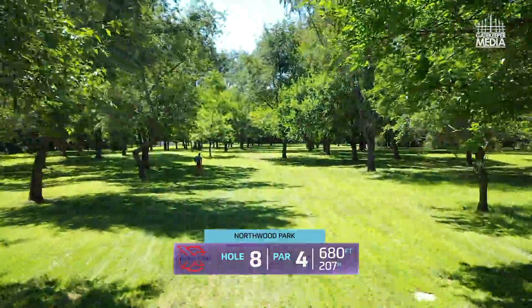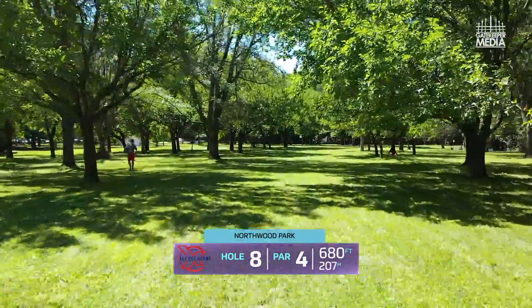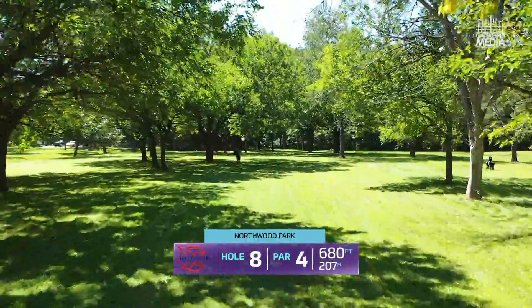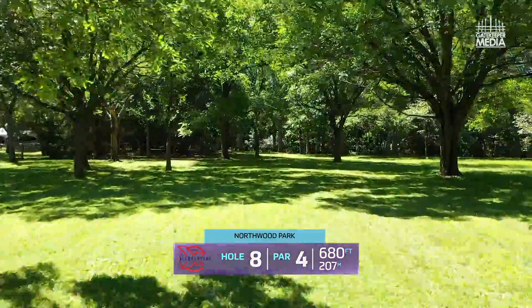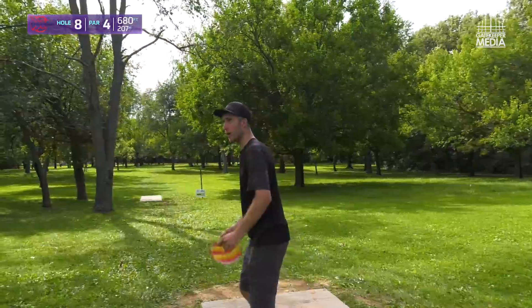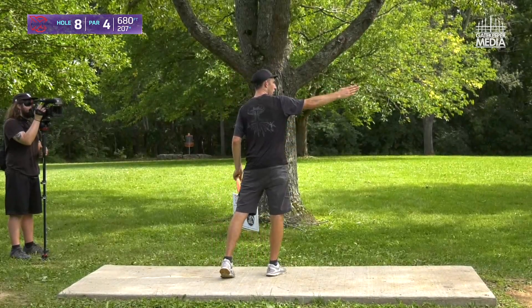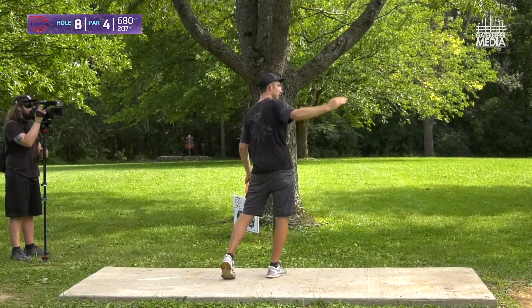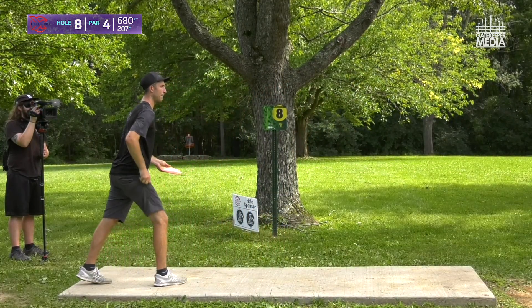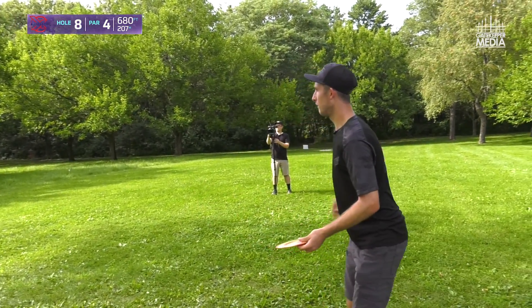Hole eight, 680-foot par four. This kind of doglegs right and then back left. I'm going to be throwing a cut roller — throw it out, cut it back towards the fairway, and end on the right-hand side, giving me about 200-250 into the basket. There was a little bit of wind earlier — I don't think there's enough right now to affect my shot, but that's something I'm paying attention to. I'm throwing a roller just to cut just to the right of that tree. It's going to cut back towards the cameraman and then finish back right.